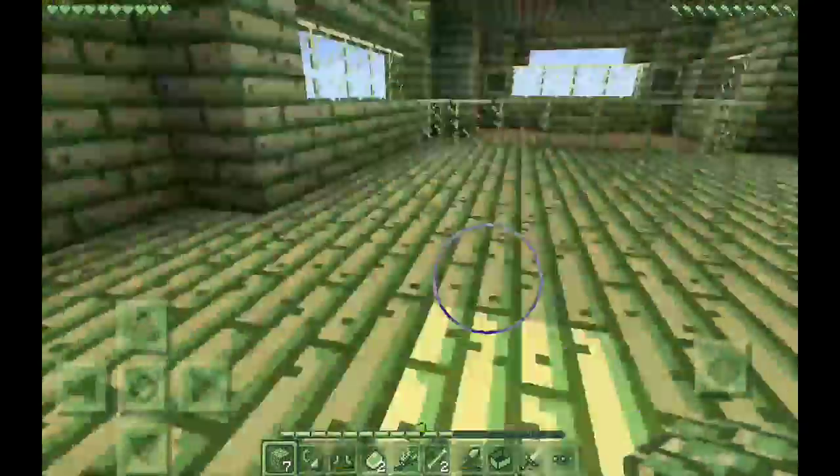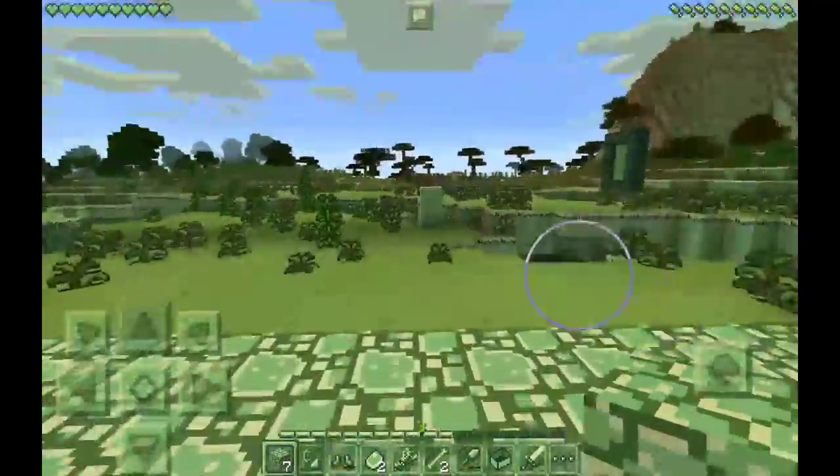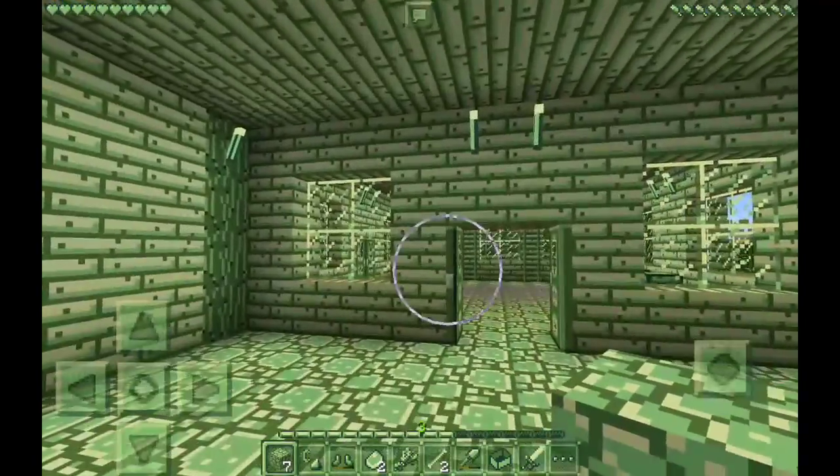Okay, so this looks weird right off the start. Just look at this — what the heck? Every single thing is green except for that wood over there.